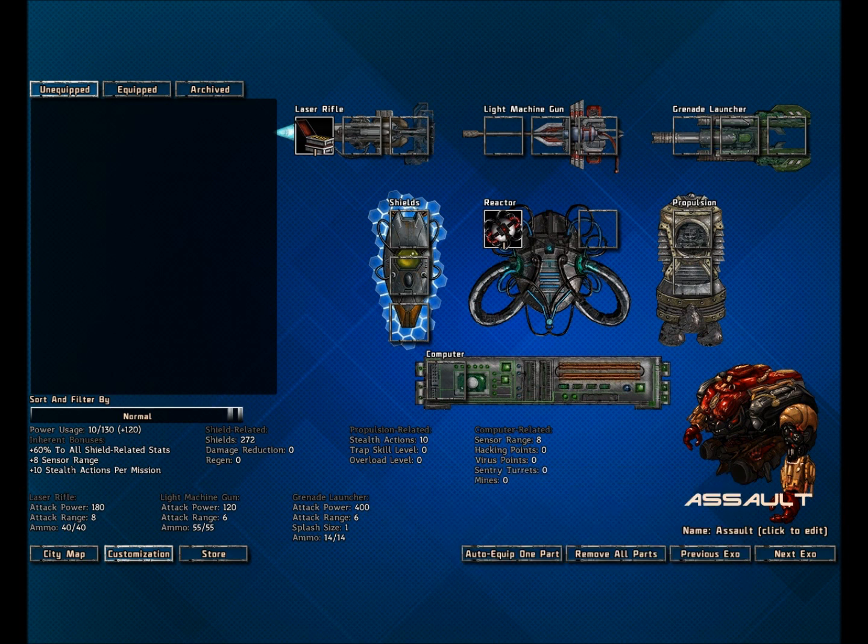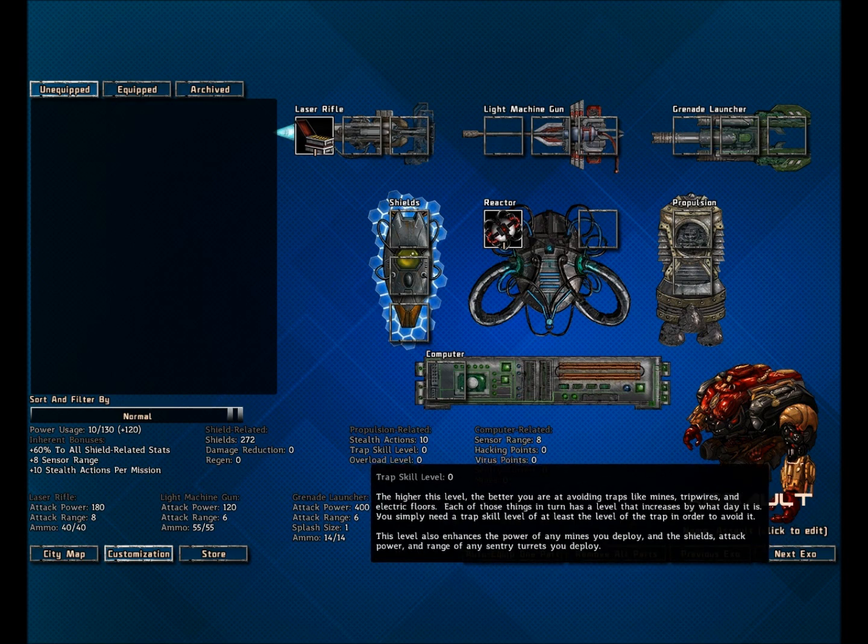Trap skill prevents you from getting hurt by your own traps, and also prevents you from getting hurt by traps in that specific level. There's another benefit which will come into play later when we get sentry turrets. Trap skill upgrades mines and all the statistics of sentry turrets.